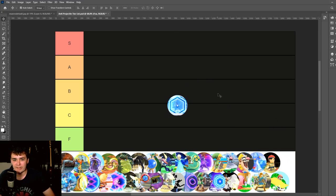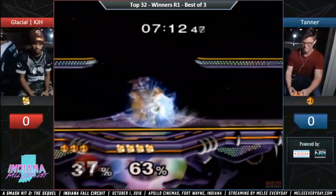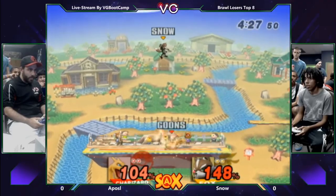I might as well start with the original here, the one that's kind of used as a symbol for all reflectors in the series now: Fox's Reflector, which is actually called Fox's Reflector. It's a really infamous move in Smash 64, and particularly Melee, before Brawl and Smash 4 pretty much gutted it.